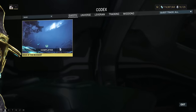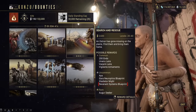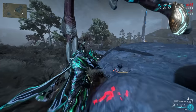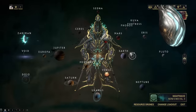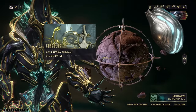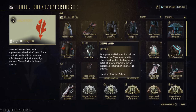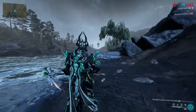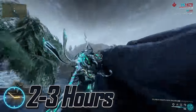Revenant. The blueprint is rewarded after completing the Mask of the Revenant quest, and the parts are acquired through bounties on Cetus. The Sentient core will drop from the Vomvalysts at night on the Plains of Eidolon, or from Sentients on Lua — mainly from Conjunction Survival. The Cetus Wisp is available from the Quills or from aforementioned bounties, or from walking around the edges of water on the Plains of Eidolon — spawns are doubled at night.